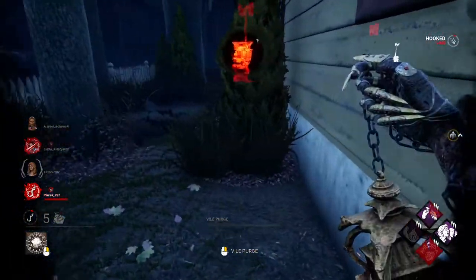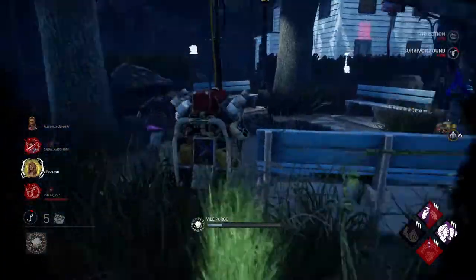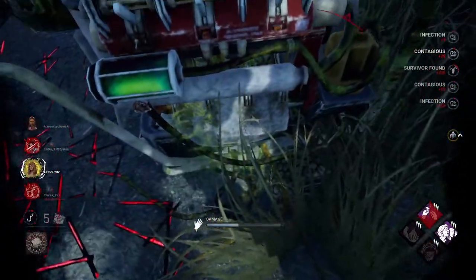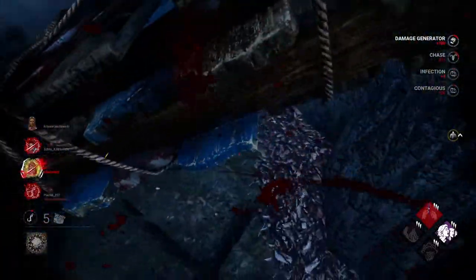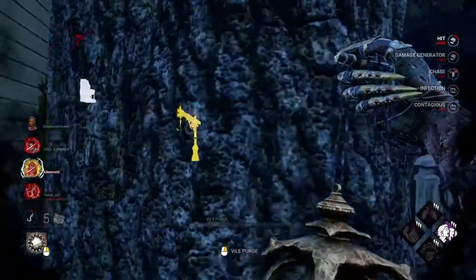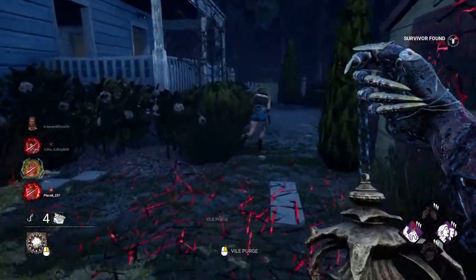Two gens are almost done — we don't have any slowdown, which is very unfortunate. Let's hit this gen to slow it down. I'll basic attack anyone going for the save. She took the four percent — that's okay with me.